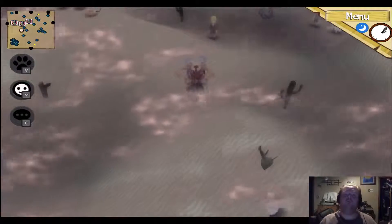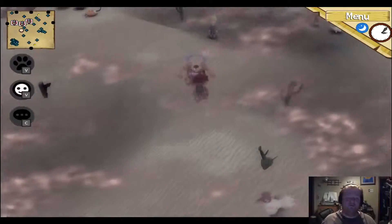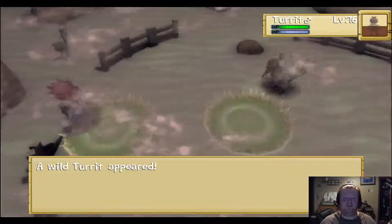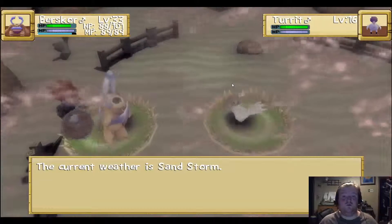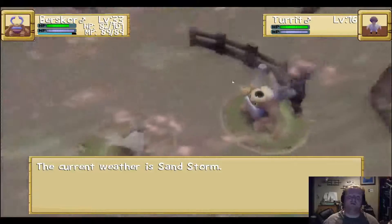Watch what happens when the Minimon pops from the ground — watch that animation specifically. Is it supposed to do that? Is it supposed to be like black around and then center gray? Because honestly I am not totally sure, but from the way the game's been, it doesn't look like it should be that way.